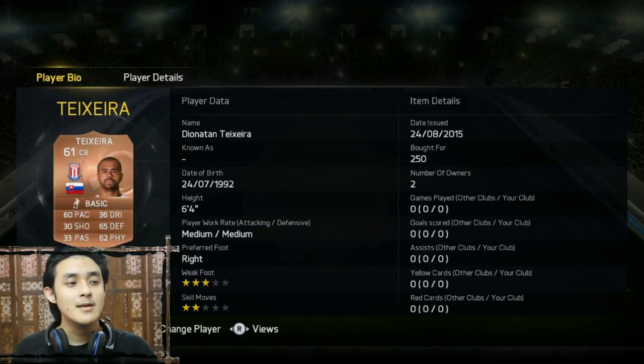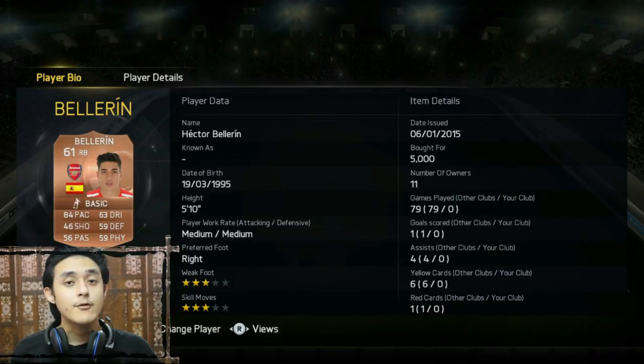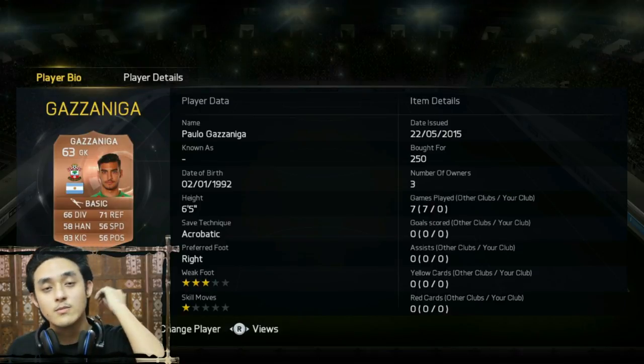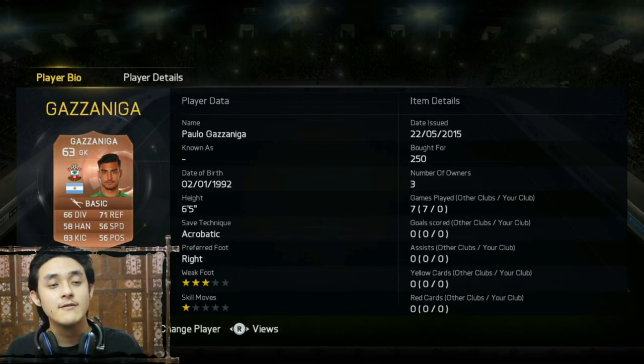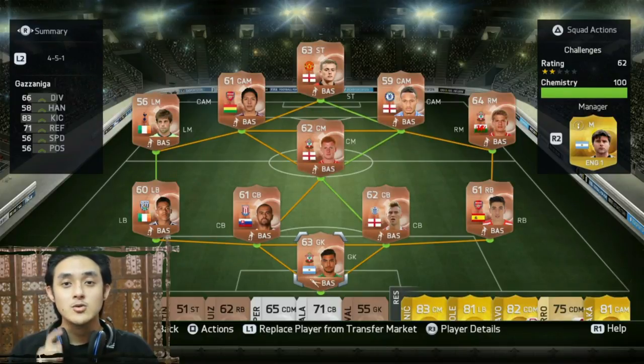On the center backs I've got Tixaria, 61 overall from Stoke City, and Hall from QPR, 62 overall. On the right back I've got Bellerin from Arsenal — Spanish guy, 61 overall, 84 pace, 63 dribbling, a good defender. On goal I've got Gazzaniga from Southampton, Argentinian — 66 diving, 71 reflex, 58 handling, 83 kicking. He's an acrobatic keeper.